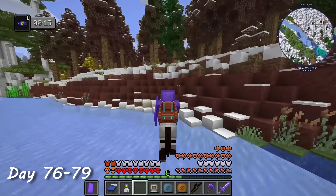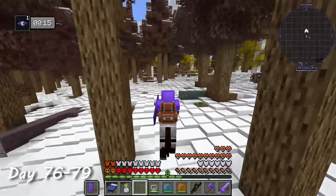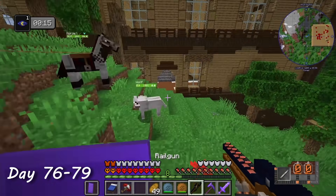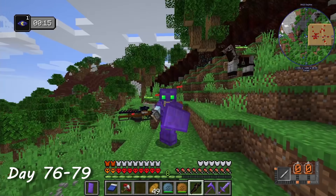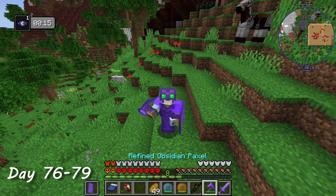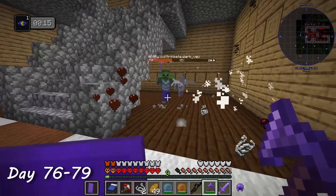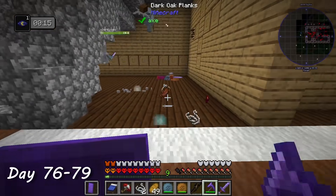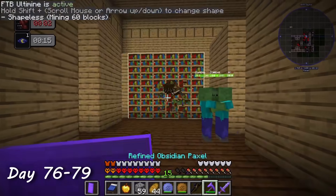But before taking on the ender dragon, I wanted to try a few more things I was previously too scared to do. The first was the woodland mansion. I spent days 76 through 79 taking on two woodland mansions — yeah, two. There was a second one just a few blocks away from the first. My new little vex buddies really helped out, however it got quite confusing when I got to the top floor and fought the real vexes — I had no idea if I was killing the friendly ones or the evil ones.